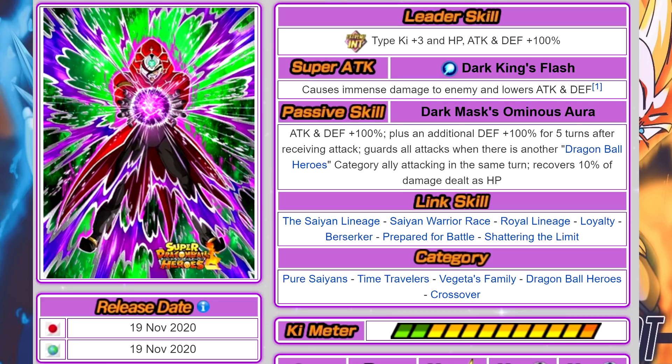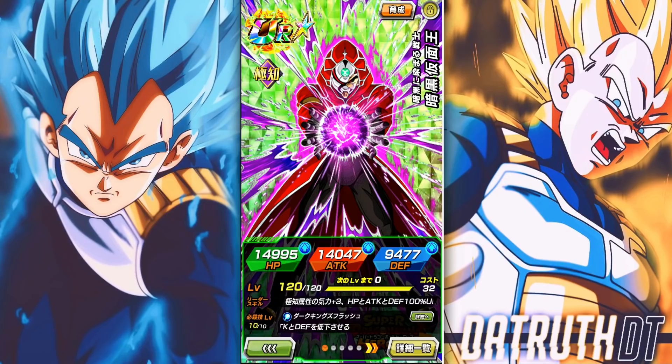His links are Saiyan Lineage, Saiyan Warrior Race, Royal Lineage, Loyalty, Berserker, Prepared for Battle, and Shattering the Limit — solid links with Black Mass Saiyan, which is the one unit that really matters since you can run this combo on every team they share. His 12 Ki multiplier is 140%, which is fairly solid and typical of what we'd expect.